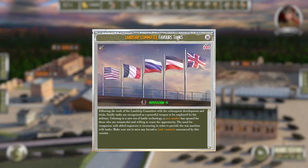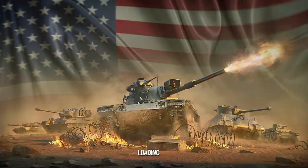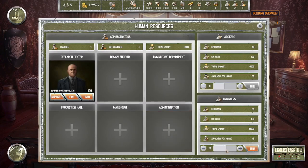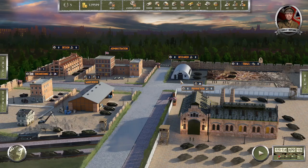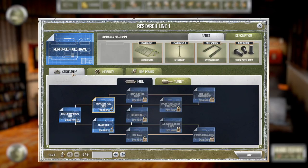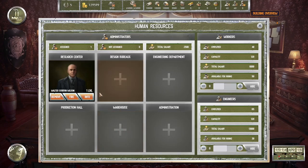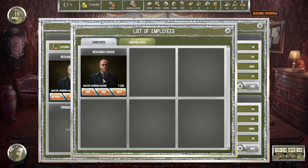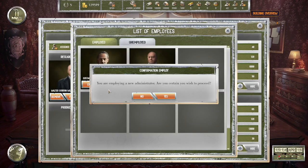The Landship Committee favors tanks. Okay, so we have 25 engineers available — we need more. Let's get more. We have 40 available, and I think we're going to switch to structure. So what I want to do is go to staff — we want you, all turret, primary and secondary weapons. So we'll employ you.